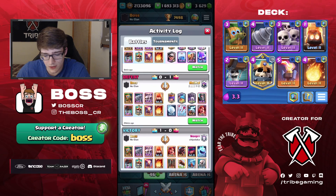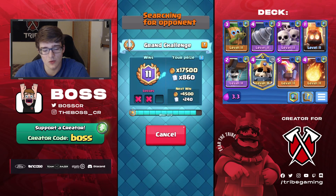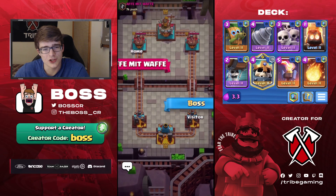That was one of my losses - a complete hard counter. Valkyrie and Dark Prince are basically two of the best counters in the game to Goblin Drill. He had Arrows for the Dark Goblin and Snowball for the Skarmy. The other loss I think was to an RG deck - he actually played really well.